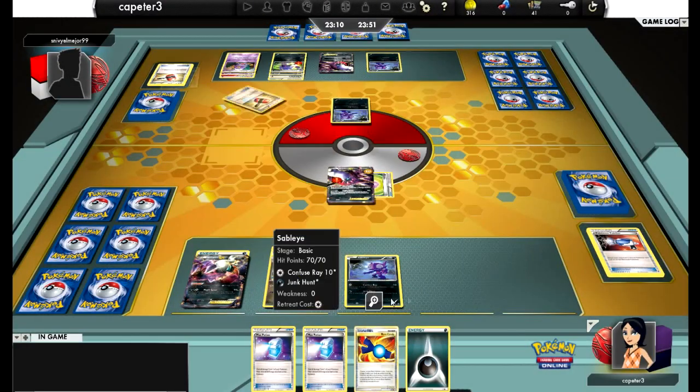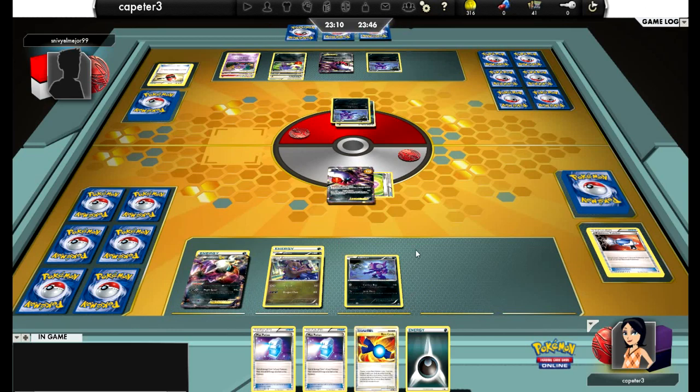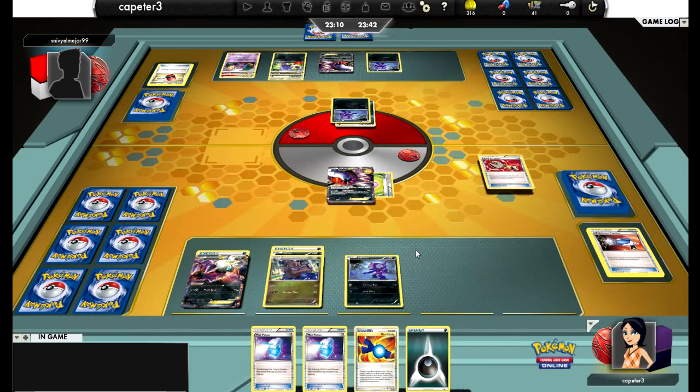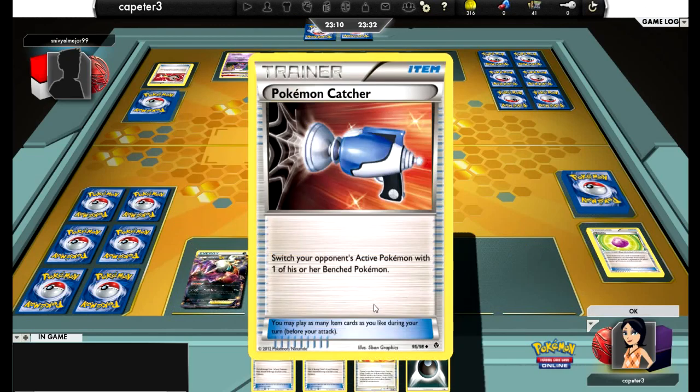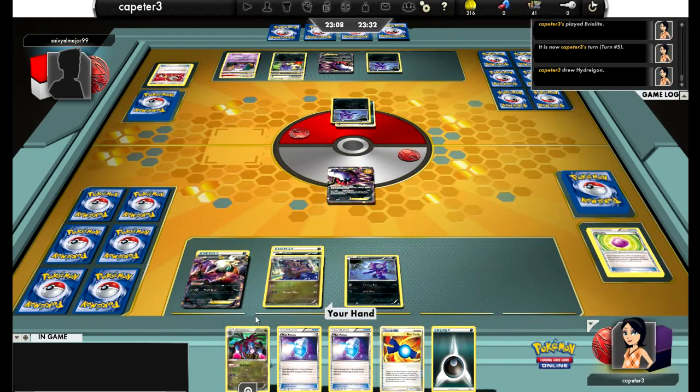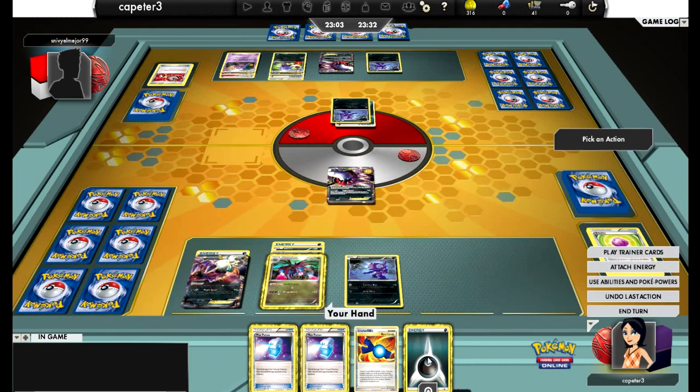There's the Darkrai and a Hammer. Luckily he hits Tails, so I can keep my Energy in play. But there goes a Tool Scrapper — so there goes my Eviolite. Right now I would say his side of the field is looking very formidable compared to mine. I would feel a lot better if I had a Supporter in hand and another Deino on the bench.